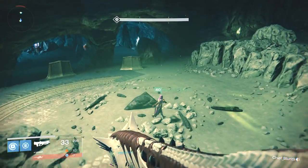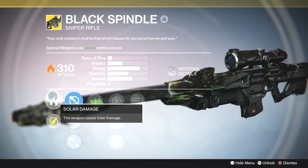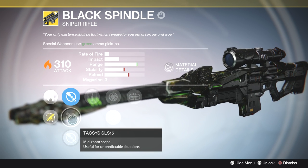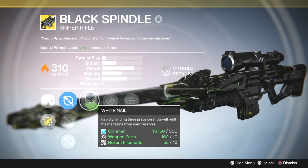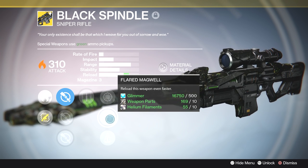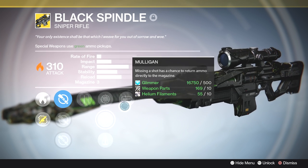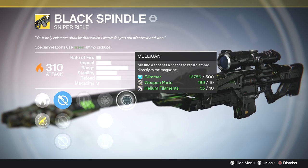What's going on guys, BriarRabbit here. Today I got a super hot tip on how to get the Black Spindle exotic sniper rifle. I got this from Skinny Choctaw, one of my clan mates — he actually called me this morning to tell me. I'd really appreciate if you guys would show him some love and go over to his YouTube channel; there's a link down in the description where you can subscribe or shoot him a like.